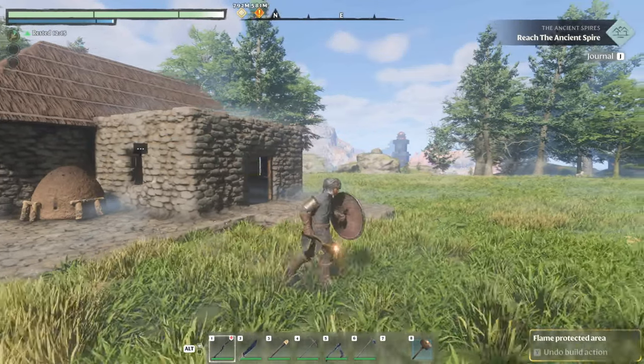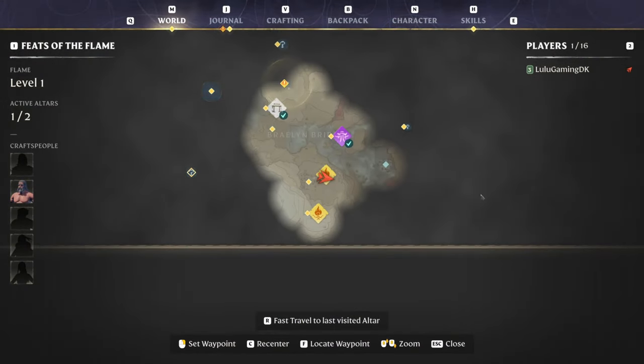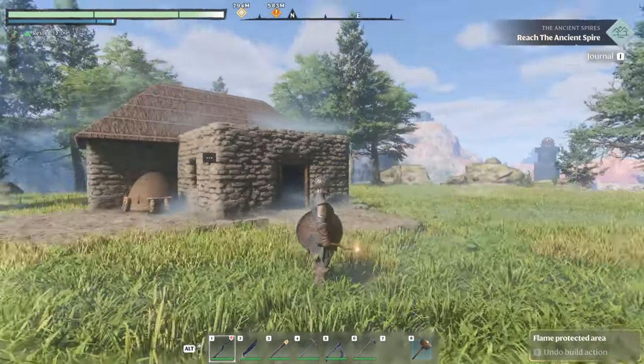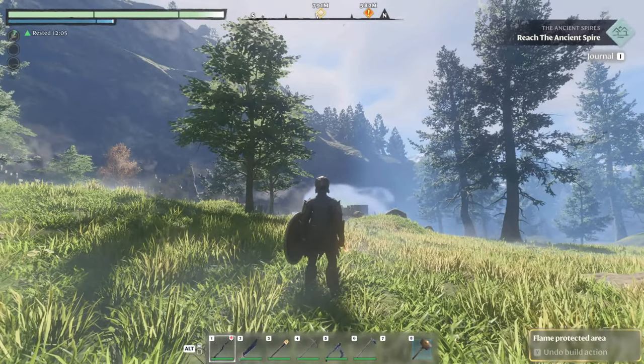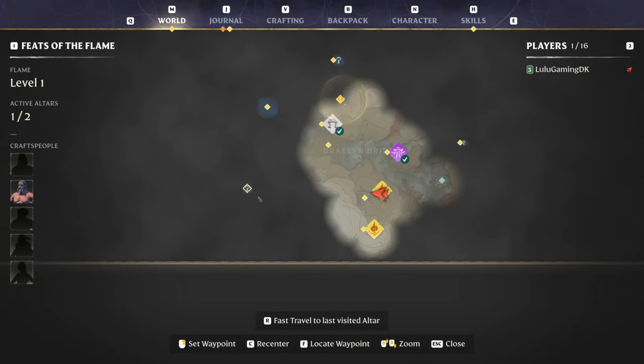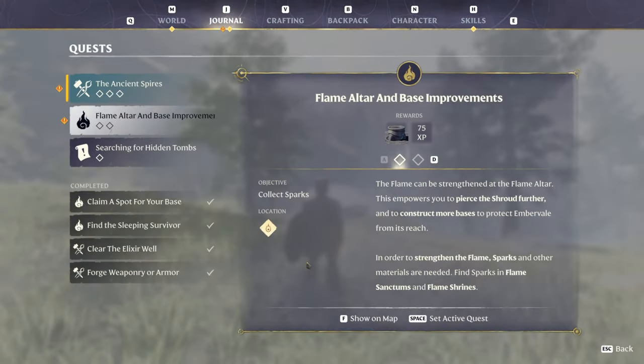I kind of wanted to go all the way over to that tower that's way over here — you can see it in the distance — but I think what we're going to do is head this way. There is a spot over here that I want to go to, and it is the flame altar and base improvements.